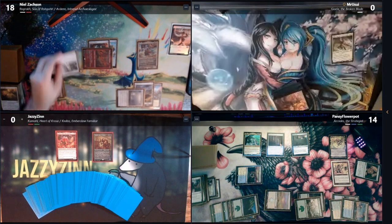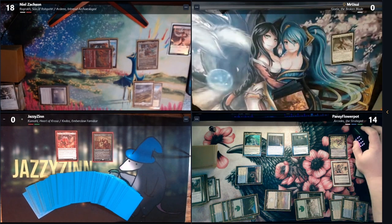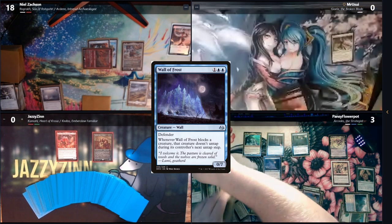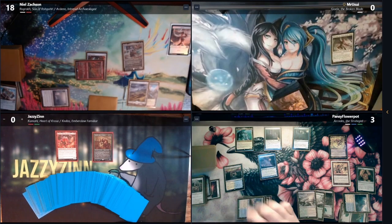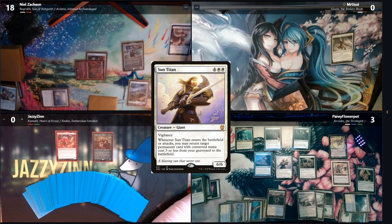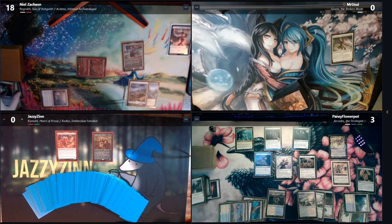Green, blue, blue for Wall of Frost — draw card. Blow up the Colossus Hammer. Tap six for a Sun Titan. I'll return Shield Bearers to the battlefield. I'll blow up your remaining artifact. Draw a card. Tap three for a Huatli — each creature I control assigns damage equal to their toughness. Did she come in with eight counters? Seven. Minus three to gain seven life. I'll swing with seven in the air and six on the ground.